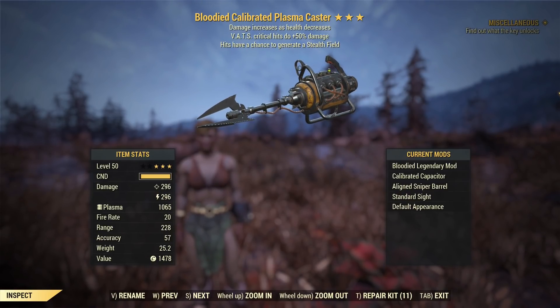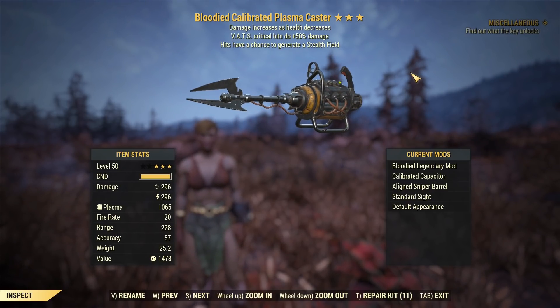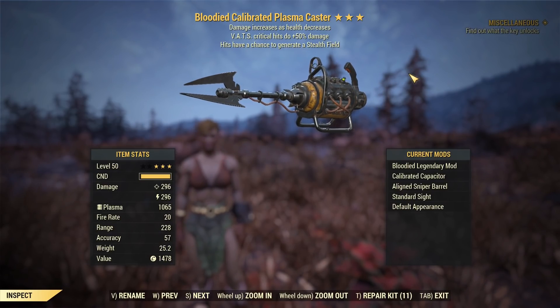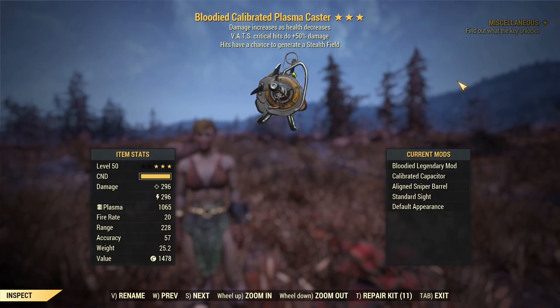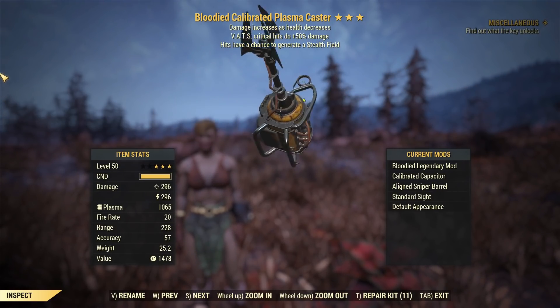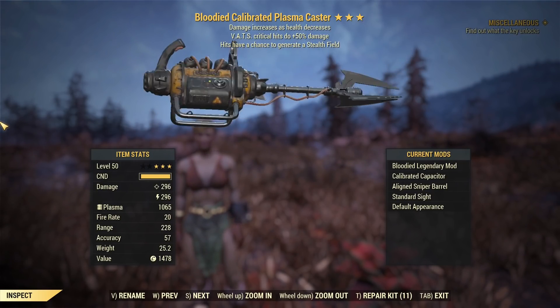Another thing about this is you'll find you do a ton of damage per shot if a critical lands on Earl or the Queen, so you can get a couple of shots in and basically guarantee the loot without wasting 50 pounds of ammo. It's a weapon everyone needs to get — kind of like what the Gatling gun was before the One Wasteland patch. We kind of need the extra damage now, and this thing gets it for us just at range. It's a little bit unpredictable since the projectiles are slow, but we love the plasma caster anyway. Thank you very much for watching.